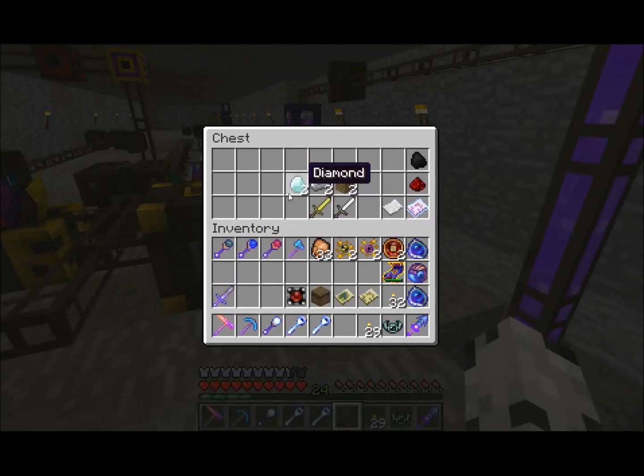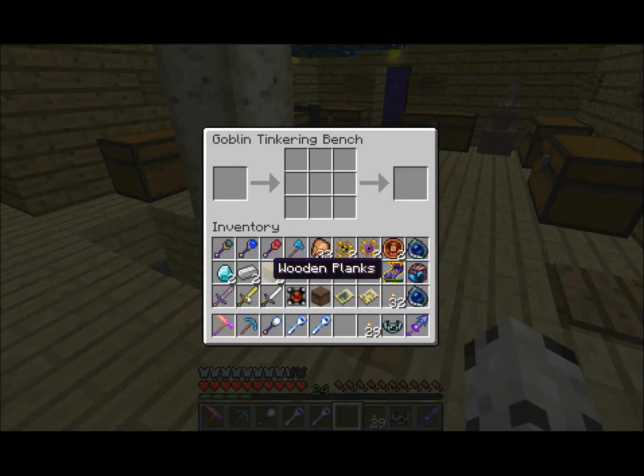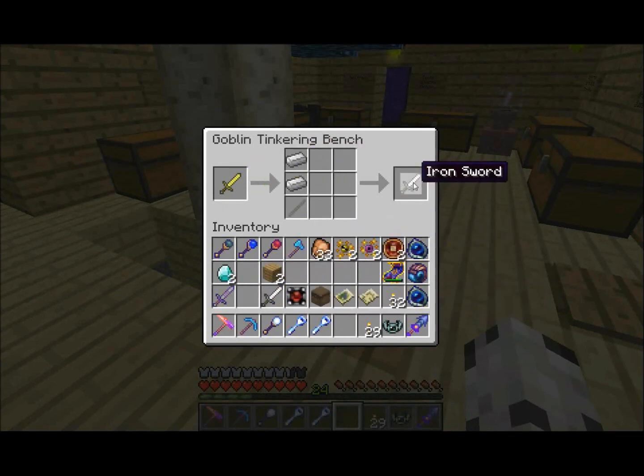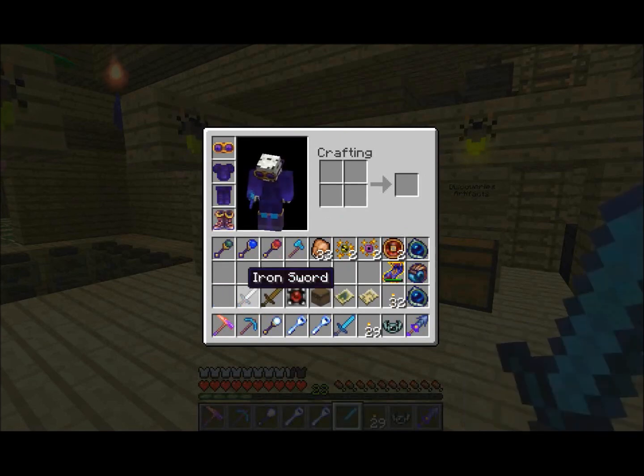One of the things I forgot to cover in the crafting bench was recrafting. The Goblin Tinkering Bench is what I'm talking about. What you can do there is use experience levels to turn, say, a Golden Sword into an Iron Sword, or an Iron Sword into a Wooden Sword. This doesn't cost levels, apparently — I thought it did. Transferring enchanted weapons will cost levels, but apparently not many, or at least not for a cheap knockback enchantment.